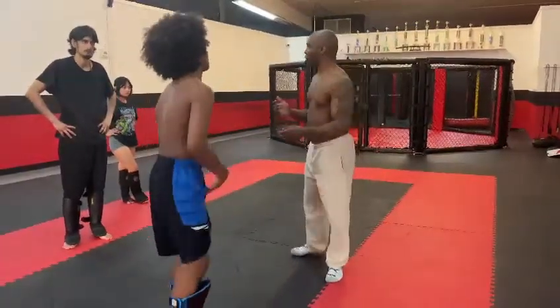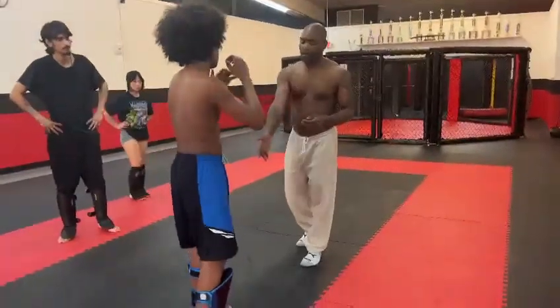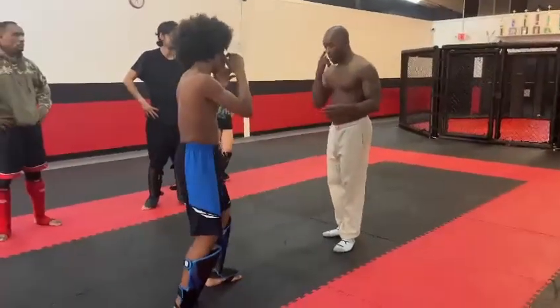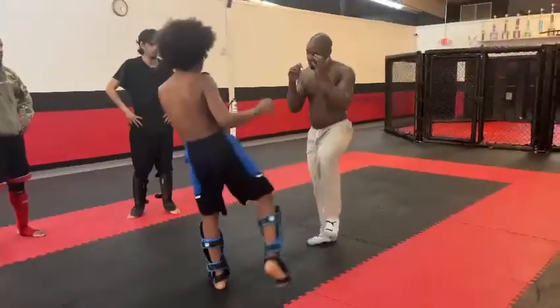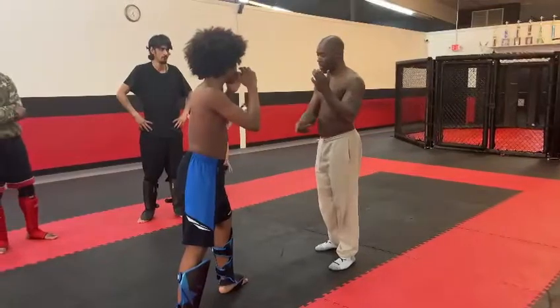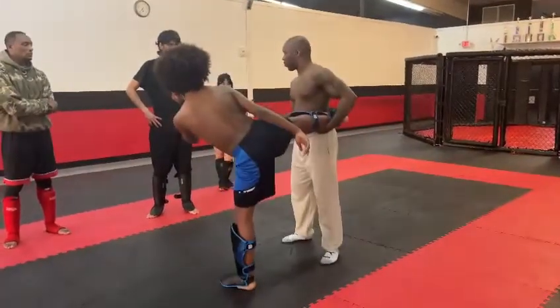People like to set up the body kick with the low kick — they trick you with that. So he throws the low kick, you check the low kick. Immediately after, he throws the body kick. But I catch it.